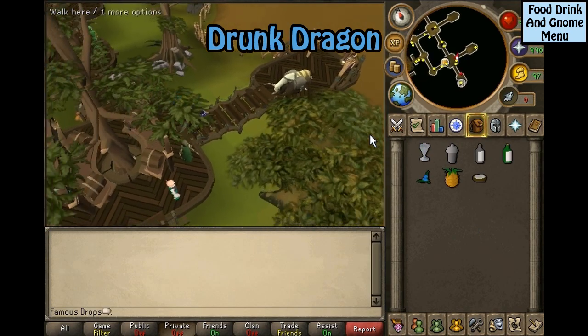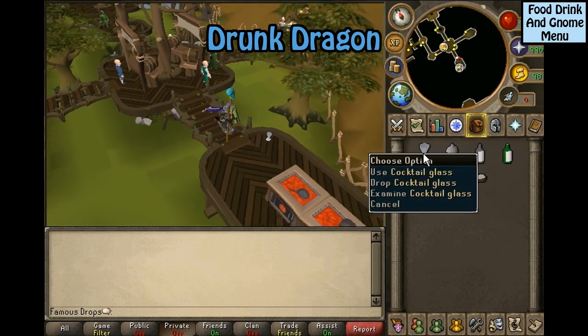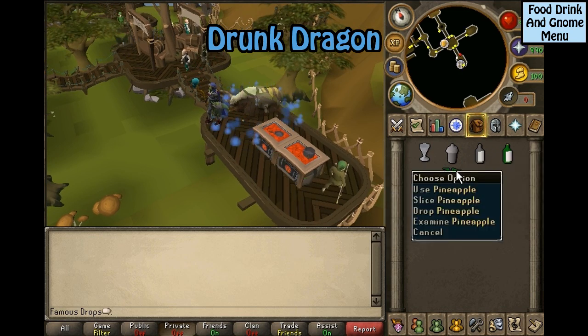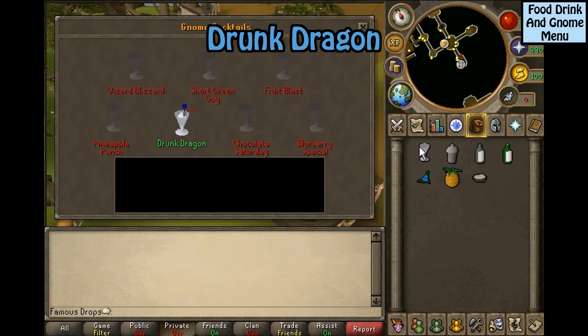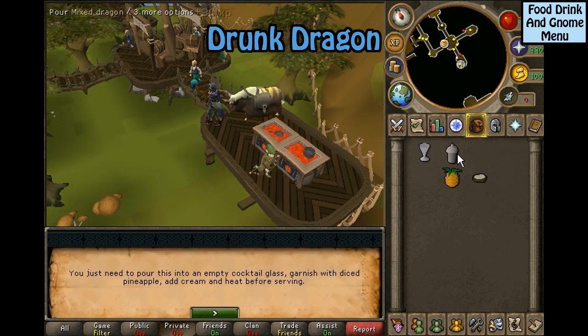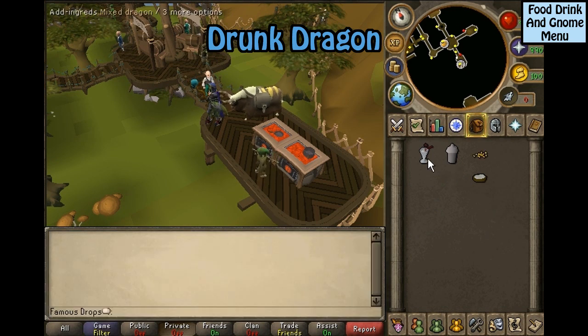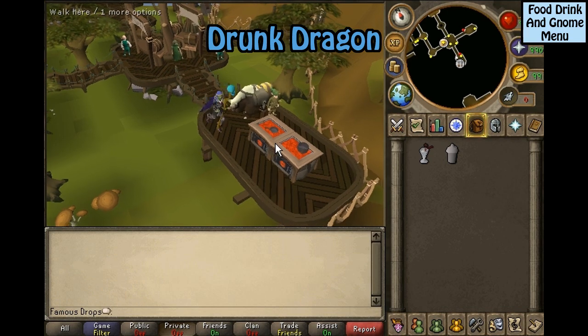A drunk dragon is one of the trickier drinks to make. You will need a cocktail shaker, cocktail glass, bottle of vodka, bottle of gin, dwellberries, pineapple, and a pot of cream. Click on your cocktail shaker and select drunk dragon. Next you will need to pour this into a cocktail glass, then slice the pineapple into chunks. Click back on the mixed dragon — this will add the other ingredients. Then use the mixed dragon on a gnome cooker to heat it.